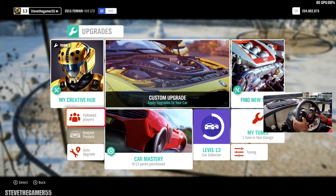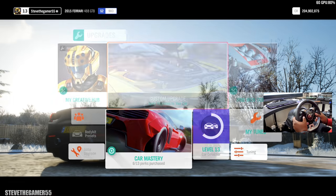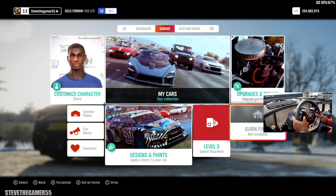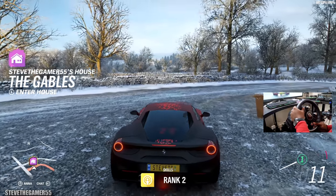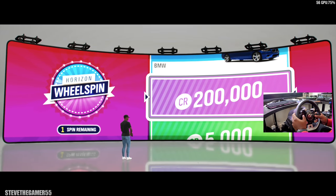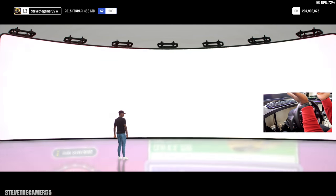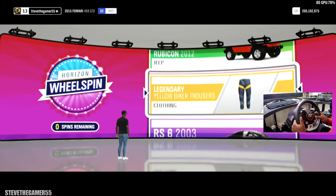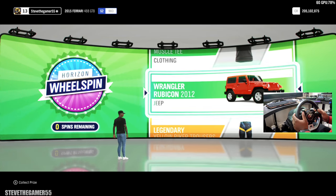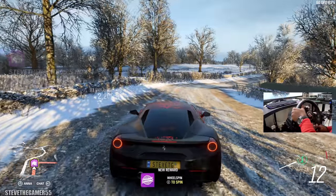We're down to zero and I think that's all the upgrades I wanted. Whenever you buy those they are locked. Let's go - we're gonna push this 488 again with different settings this time. I got a wheel spin! Come on, give me a car! Okay, that is a car - my credit would never go down. I got a Wrangler - I would have never purchased this but I got one.